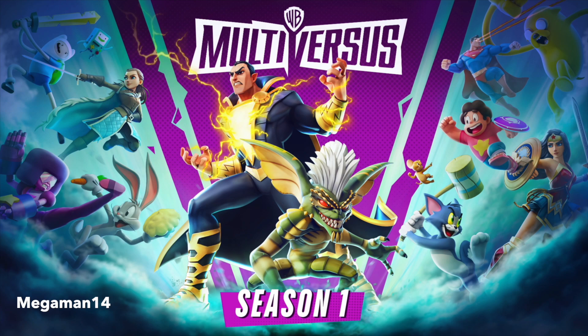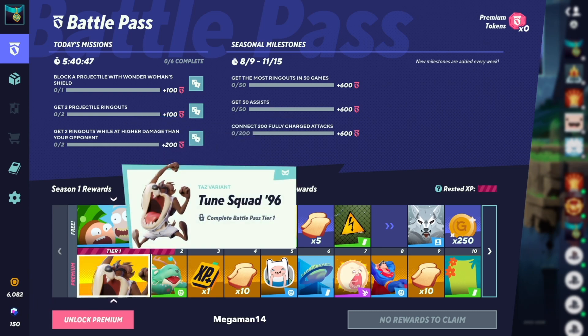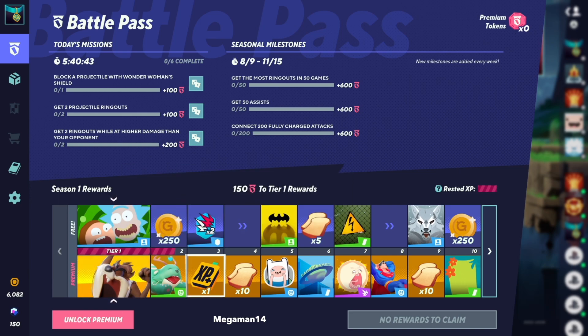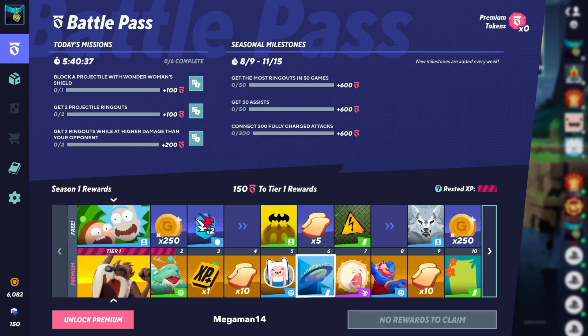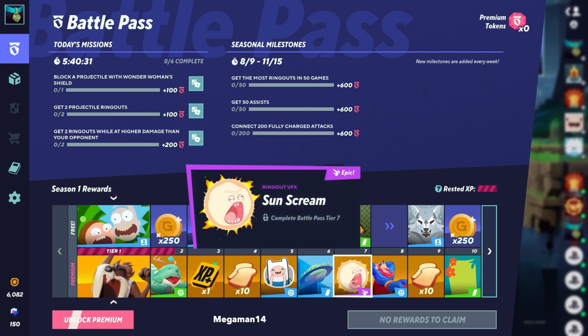On the free and premium you do get gold, toast, and XP. First up you get a Rick and Morty profile icon. When it comes to a variant, you got a Taz variant, Toon Squad 96 — that's a nice addition. You get a Yon Rain Dog Taunt, a double ring out badge, a cool Batman emblem profile icon, Finn Happy sticker, the Daily Planet banner, and the Danger High Voltage banner.